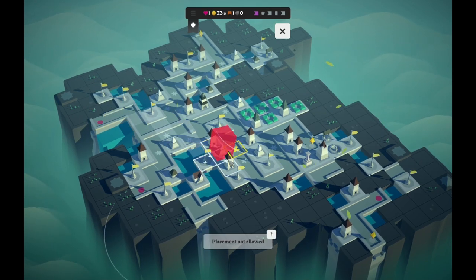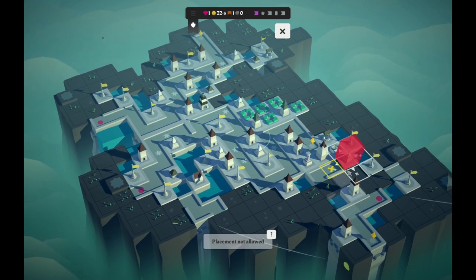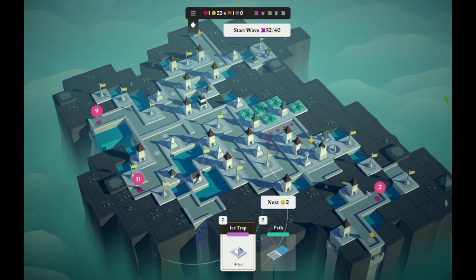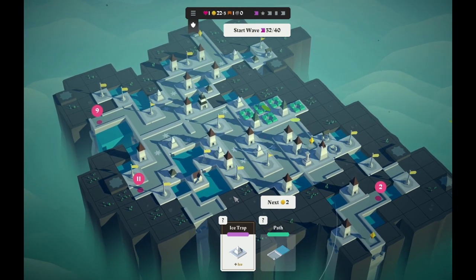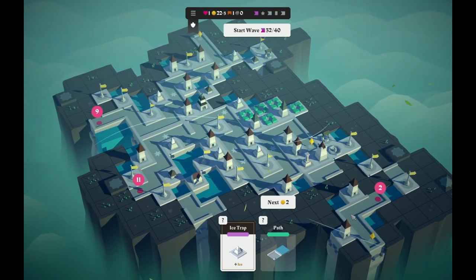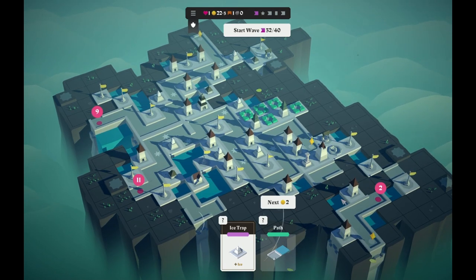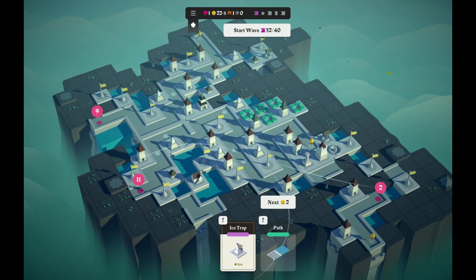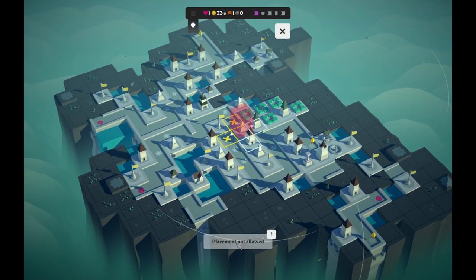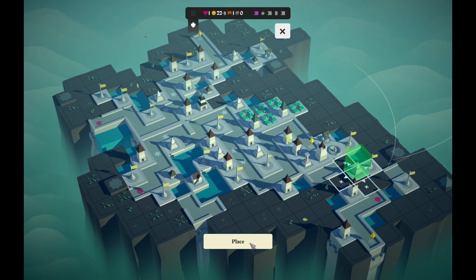Now we are sitting at 1.35 — very nice. Another ice trap, lovely. I don't have any bombs, so that's too bad. Otherwise, here would be nice — maybe over here, slowing them down. There's nothing to shoot at them over there, but it should just space out the wave more. I could put the ice trap here using a corner path next turn.